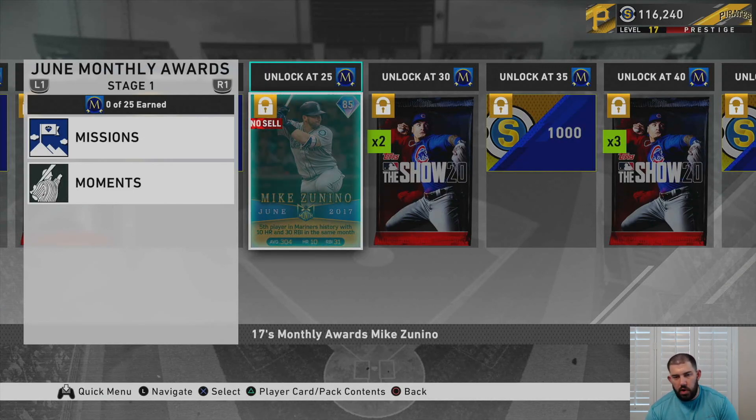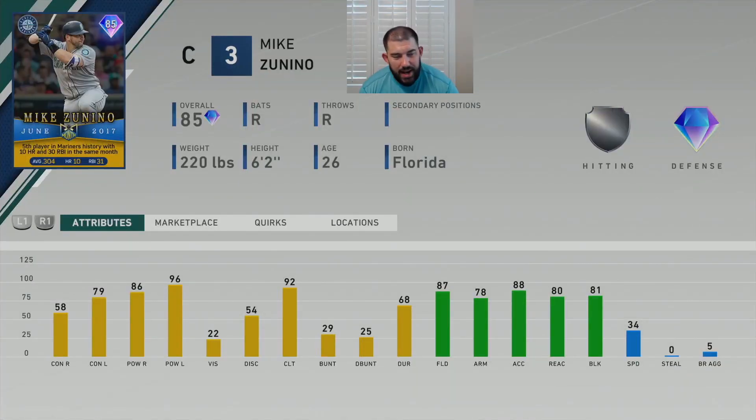Let's look at this Mike Zanino card in depth. This is an 85 overall Mike Zanino from the Seattle Mariners, June 2017. He was the fifth player in Mariners history with a 10 home run and 30 RBI month. Some of the others who did it include Ken Griffey and Nelson Cruz. In this month he batted .304 with 10 home runs and 31 RBIs — pretty ridiculous for anybody, let alone a catcher.